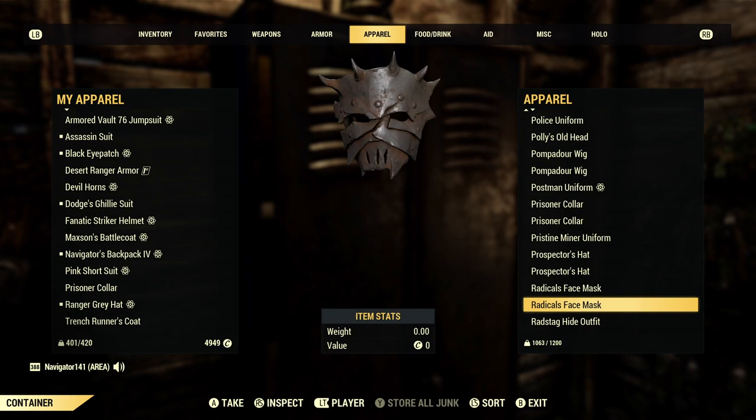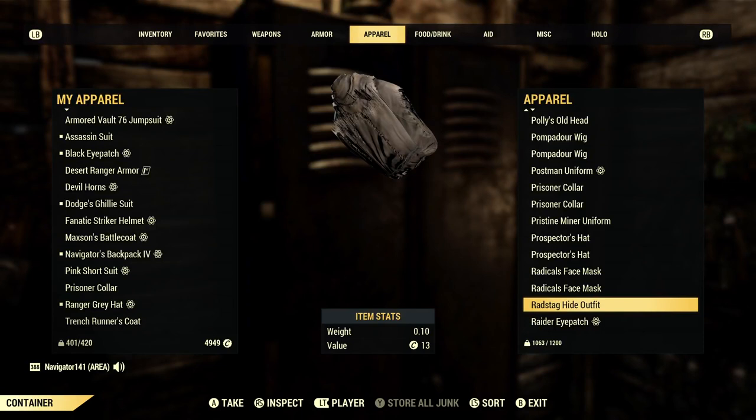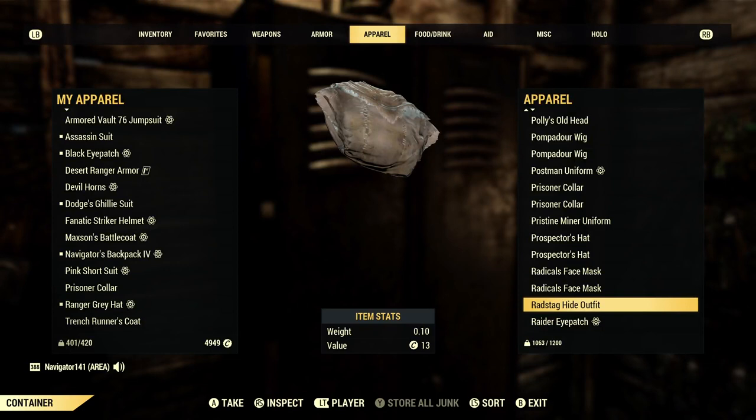The Radstag Hide Outfit — I would say this is the Poor Man's Tattered Field Jacket. It looks very similar — colors aren't the same, the stuff on it isn't the same — but it looks pretty similar. So if that's the style you're going after, the Radstag Hide Outfit might be a good first choice while you're waiting to get the Tattered Field Jacket.